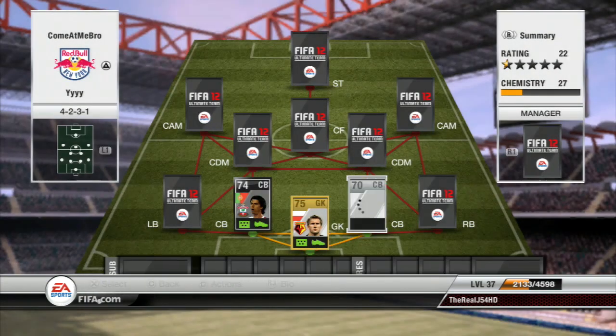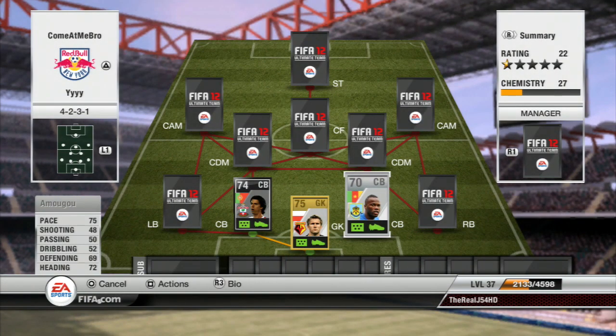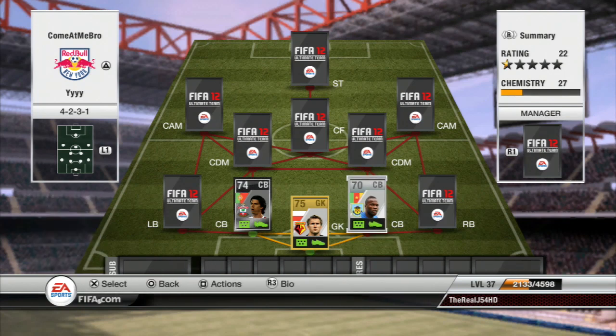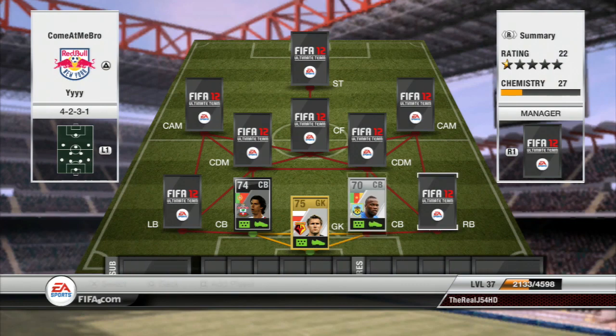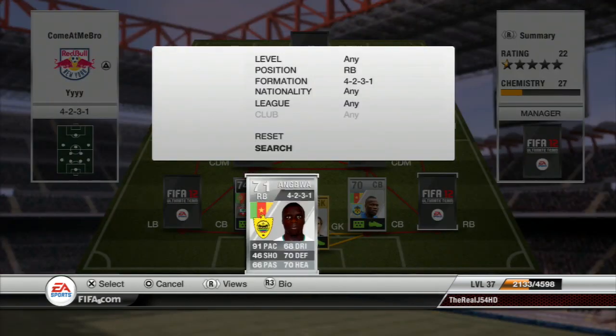The second center back is Amugu. He's actually got quite a lot of pace — 75 pace, 69 defending, and 72 heading. He's a really good player for the price; I only paid around 1000 coins for him. He's definitely a player you guys should try out if you're building this team.